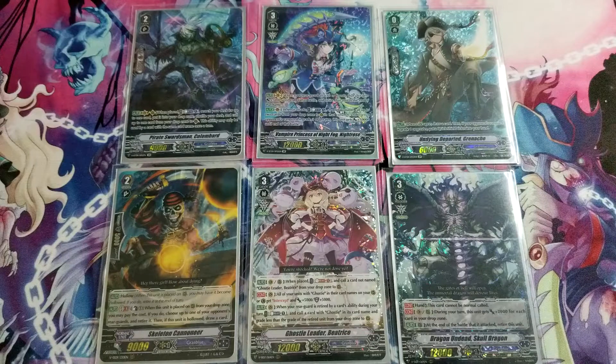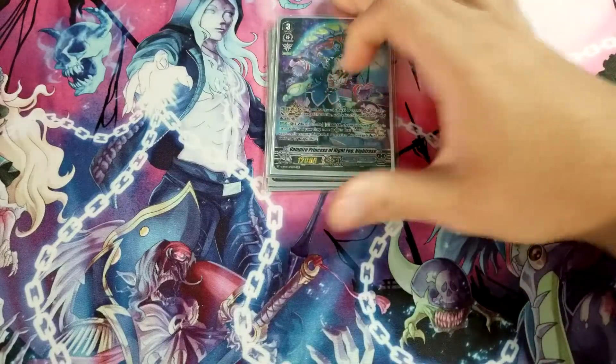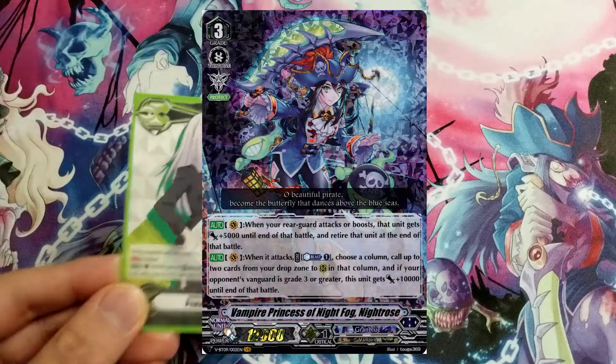Gram Blue as a whole focuses on reviving cards from the drop zone onto the rear guard circle, enabling a multi-attack strategy. This is a more rear guard-centric clan. For Night Rose specifically, once you ride to Grade 3, you usually pick Protect 1.